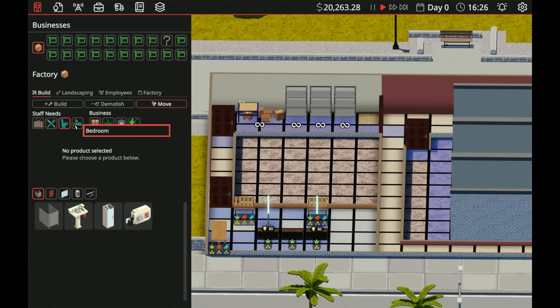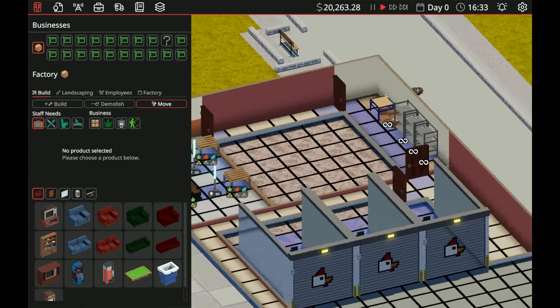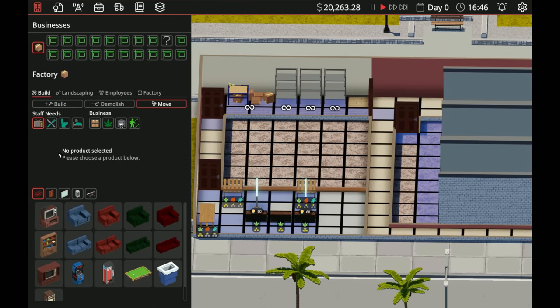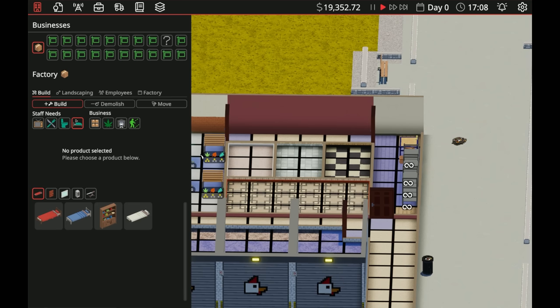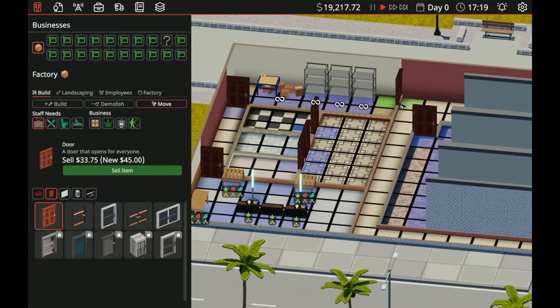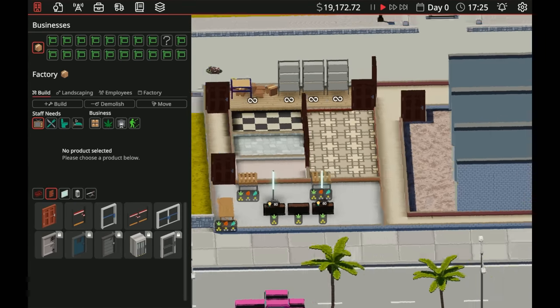We'll set these up so they're only doing the basic leaf for now — we're not going to be doing the toasty or amazonian stuff for a little bit. We also have staff needs: a break room, kitchen, toilet, and bedroom. Let's build a staff room out right here, then kitchen, toilet, and bedroom. We'll need doors for everything and move this door over by one so we can put a door here — this is going to be the break room area.